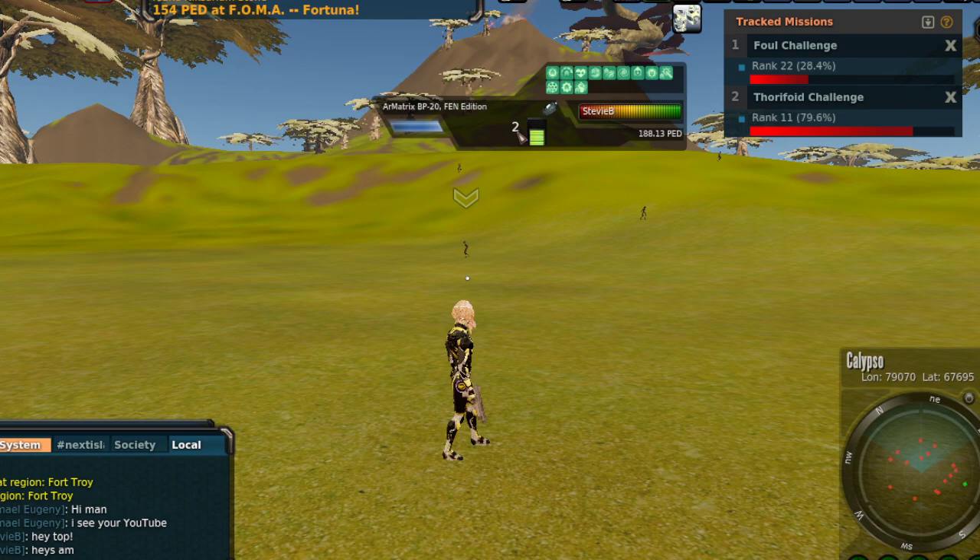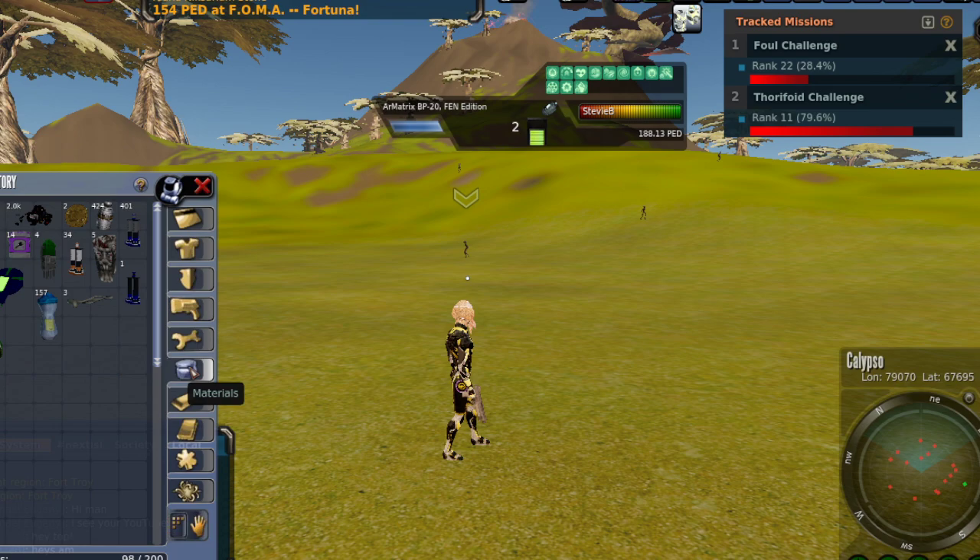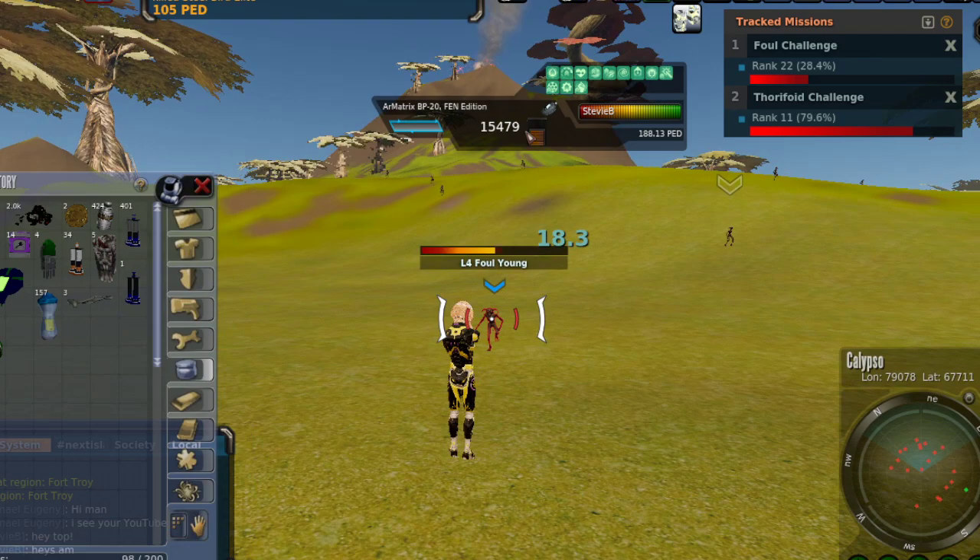I'm going to put the rest in there. I should only have two shots of universal ammo, then it should switch over to my BLP packs, and then I've only got 2,000 shrapnel which will be about two or three more shots. So I'm going to find a fowl. I'm going to start shooting, and it switched over to BLP packs.